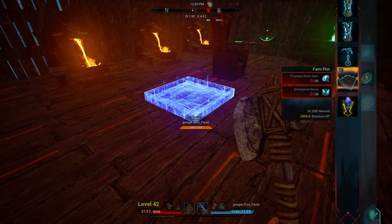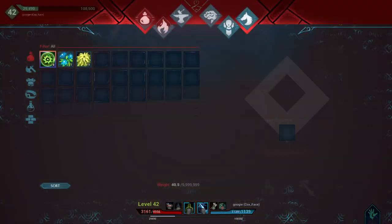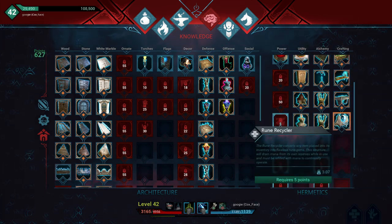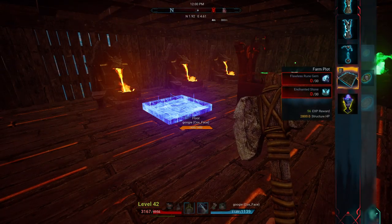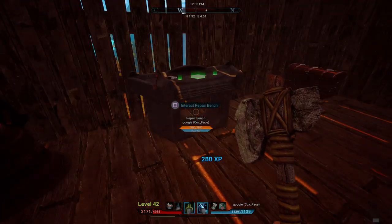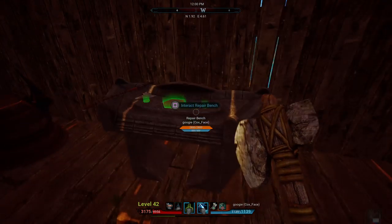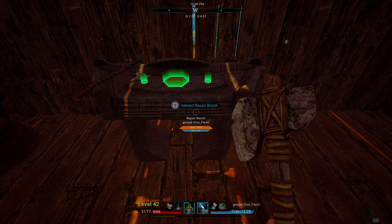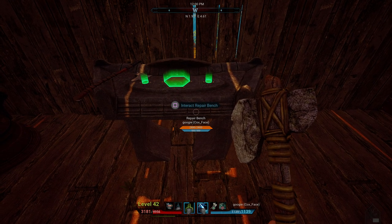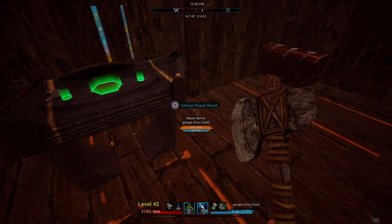Once you get to that point, you're also going to want a repair bench. The repair bench gives you 500 free mana to start, and then after that you'll need a mana generator to repair your gear. How it works: you put your gear in and it uses that blue bar — that's mana — to repair your gear. You don't need the base resources. It's honestly one of the better repairing functions I've seen, and I hope they keep it that way, because repairing gear in a lot of these games is a pain.